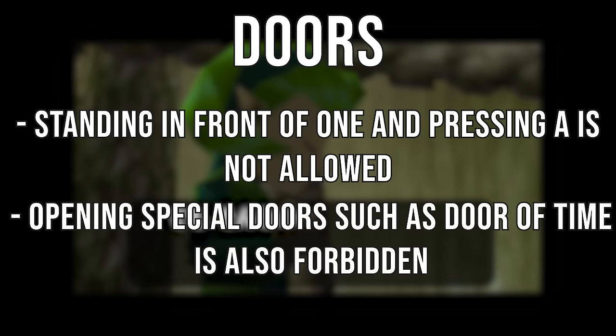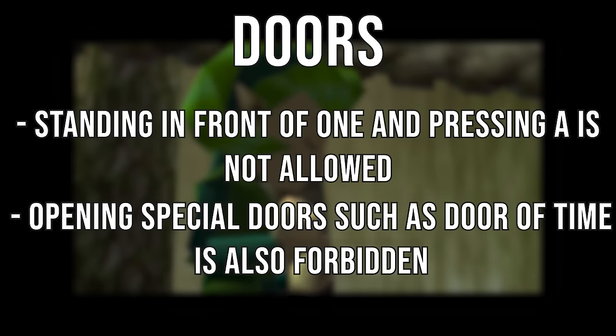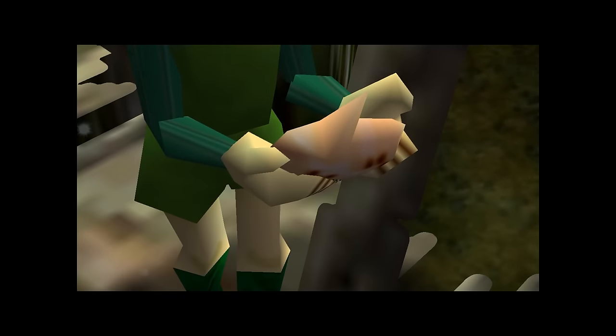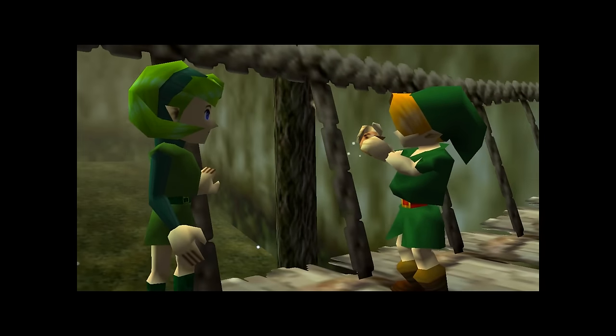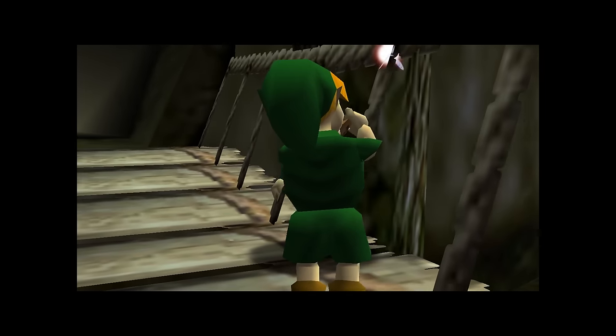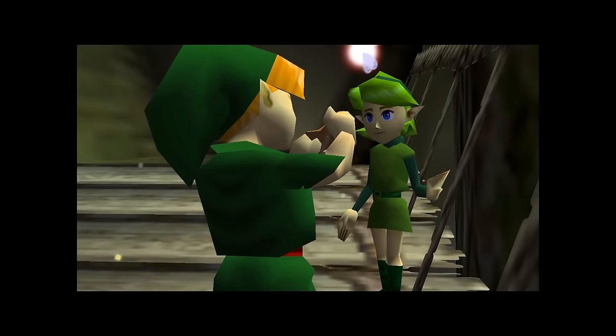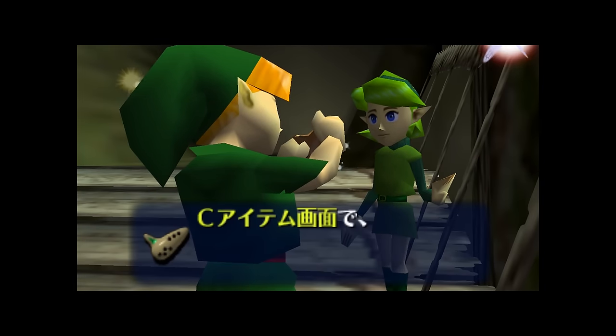Opening a door refers to multiple in-game events, with the most obvious being standing in front of a door and pressing A. Additionally, doors opened by actions other than an A press — such as the Door of Time — are also disallowed. This goal might seem silly but it requires an incredible amount of glitches and abusing the game in very specific ways to achieve. Since this is a 2-hour-long TAS with so much going on, I'll only highlight the key points, but I'll have notes in the description and the commentated video by ZFG and Taylor.